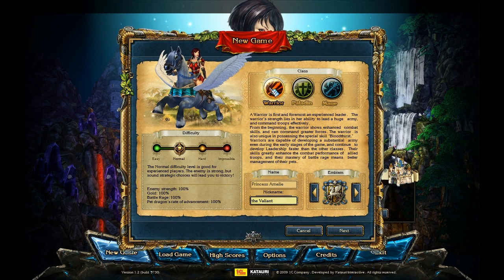The Warrior is really focused on battle rage — that's something you build up during a battle, and you can use those rage points to use your dragon pet's abilities. You'll learn more about the dragon pet later.